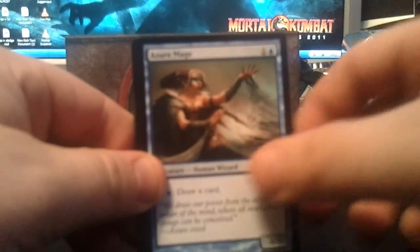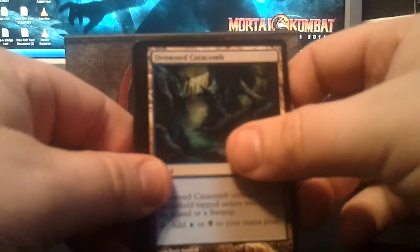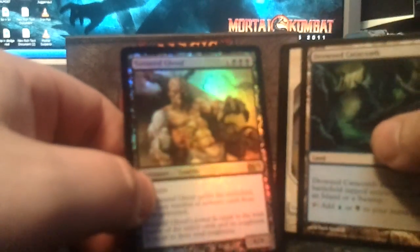Three more packs, guys. Let's hope for something. I'd say I'd like to at least pull one Mythic out of here — that would be two Fat Packs in a row with no Mythics, which would kind of be disappointing. Got a Foil on this one. Arbalest Elite, Azure Mage, Master Thief, and a Drowned Catacomb. And the Foil is — oh! — Foil Sutured Golem. That's pretty cool — two foil rares. That's always a good thing.